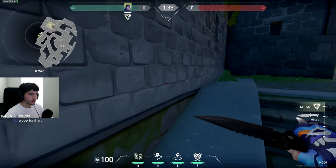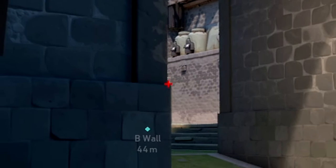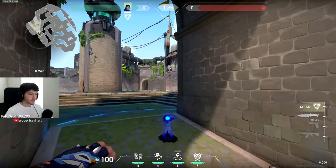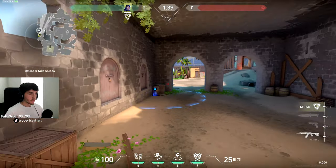This next one's pretty simple. You just want to get up against this wall here and then just hug this wall until you don't see this wall anymore, and then throw it up against this back wall right about the middle here. It's pretty simple. And it'll get you all the way back into their spawn.